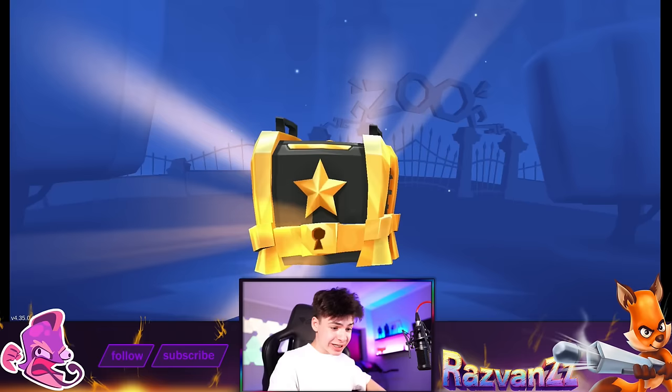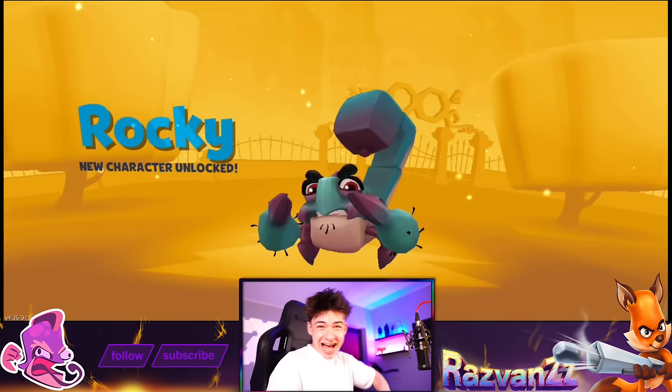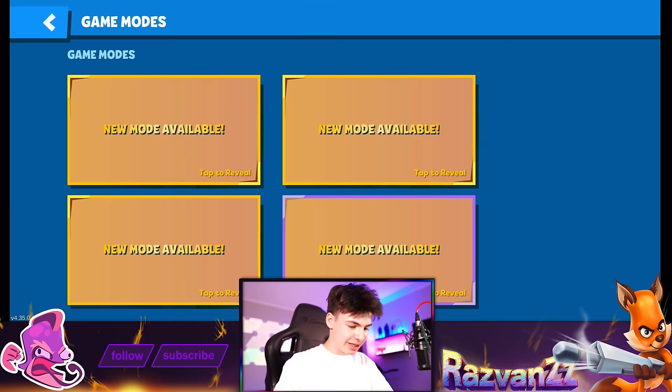It's a character — yo, we just got Rocky! Look at him right there! That is the coolest thing — so lucky, getting him from the trophy road's last crate. That is genuinely amazing. He's one of the best characters in the game, just punching around looking real angry, and he's really good at it. Let the hunt begin — that is exactly what we're gonna do.